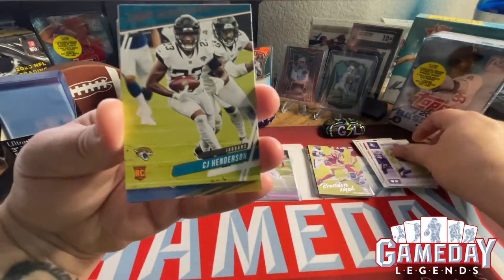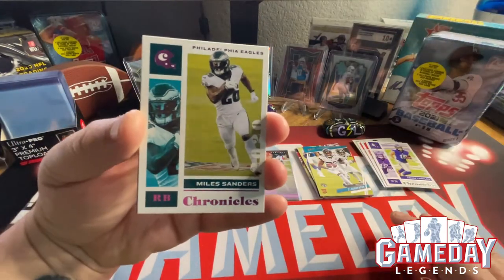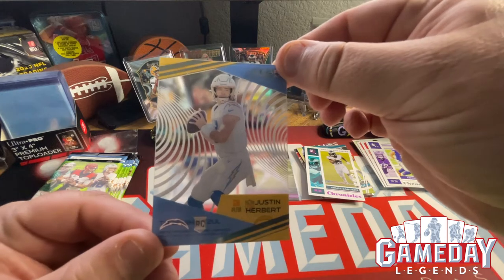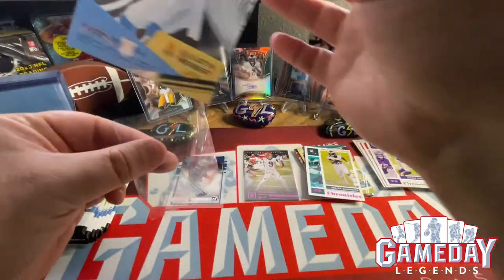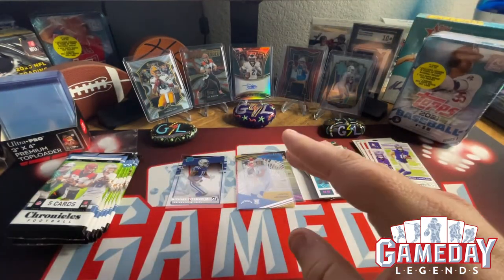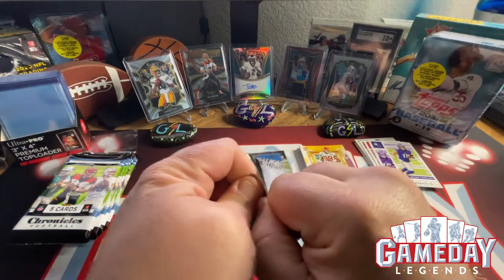We got a CJ Henderson in the Prestige — nice. Our next pink parallel is going to be Miles Sanders — very cool. Clear Vision Justin Herbert, let's go! That is sweet, awesome. This is a really good blaster so far. We got my man Jace Young from the Ohio State Buckeyes in the Gridiron Kings — nice. We haven't even made a dent in this blaster yet and we're pulling out a lot of hits here.